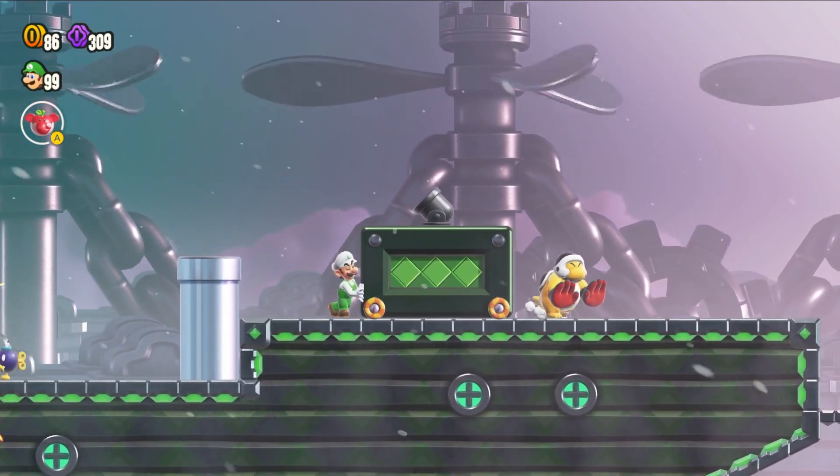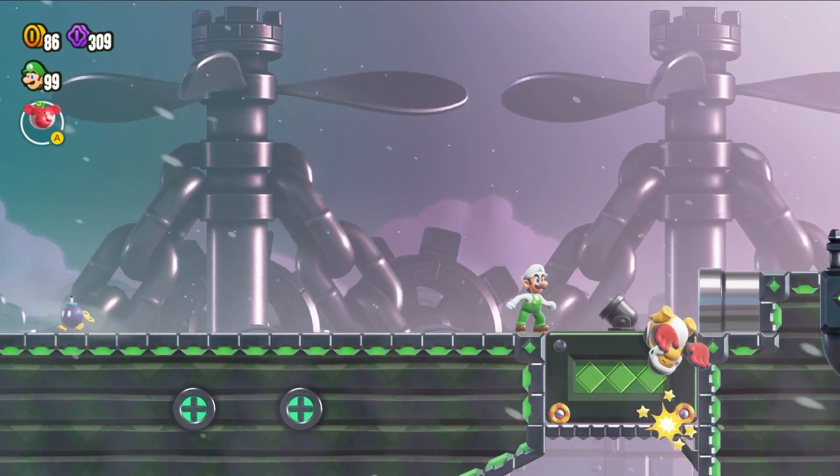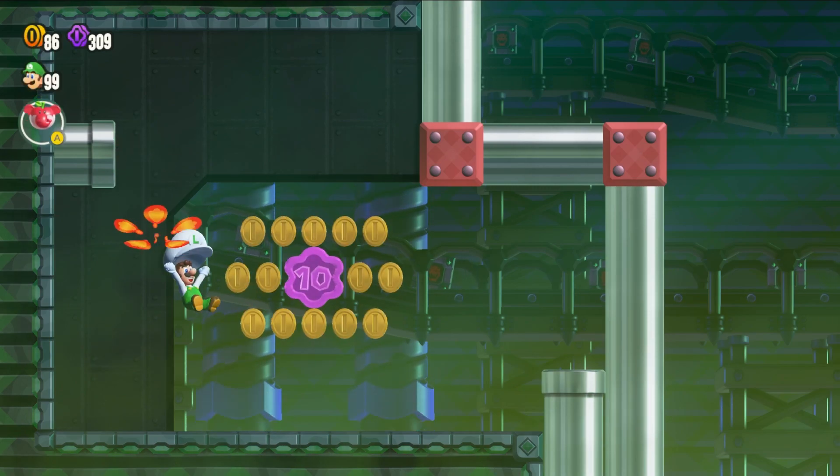To get the third Flower Coin, you're going to want to push this block with the cannon on it into this slot here so you have access to the tunnel. Once you hop in there, you will be able to grab the third Flower Coin.